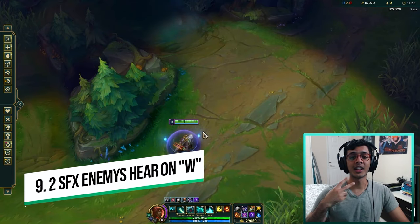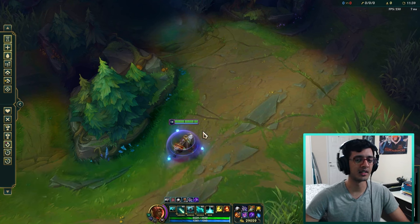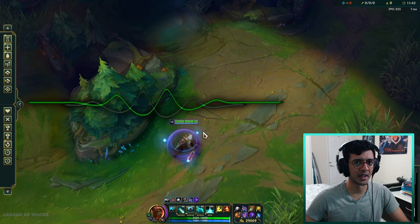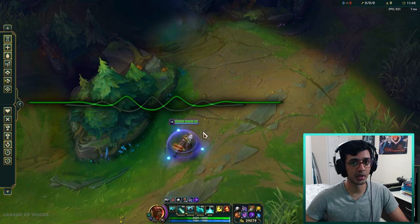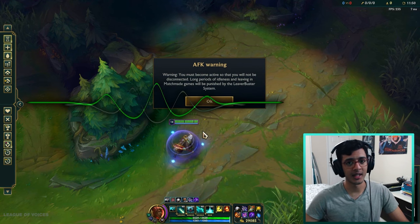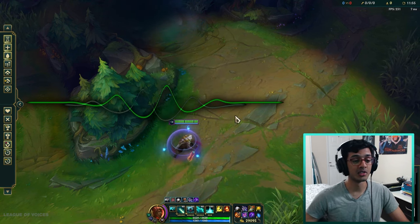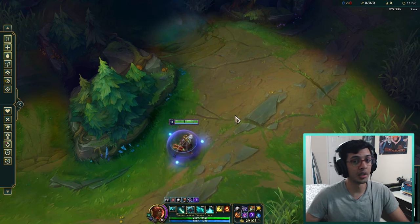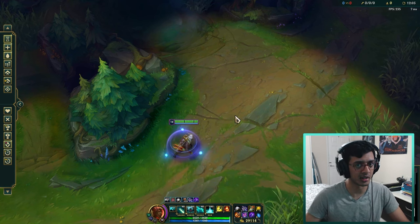Number nine is that there are actually two sound effects enemies hear when Pyke is W'ing close to them. If Pyke is invisible and the enemy is above the execute threshold for Pyke's R, they will hear one sound. However, if they are below the execute threshold, they hear a different, spooky Pyke sound that tells them they're about to get executed. So be very careful using your W near a target who could potentially flash away from your ult, as you can alert them to being within execute range.